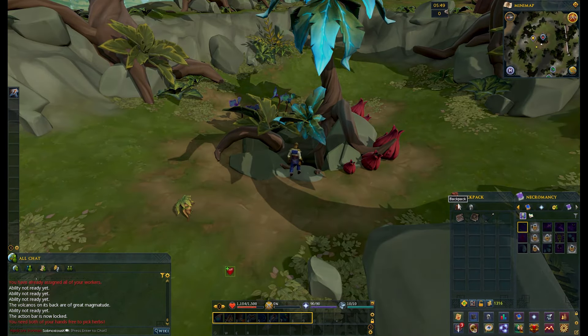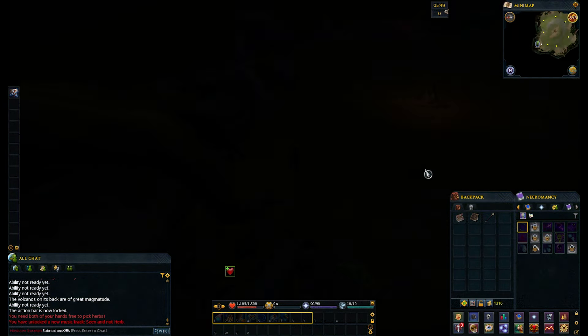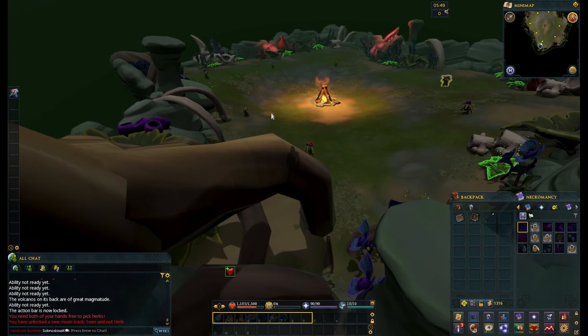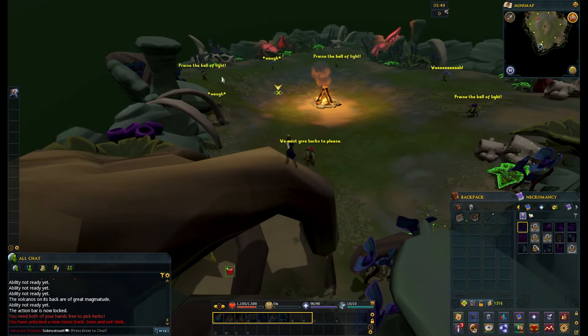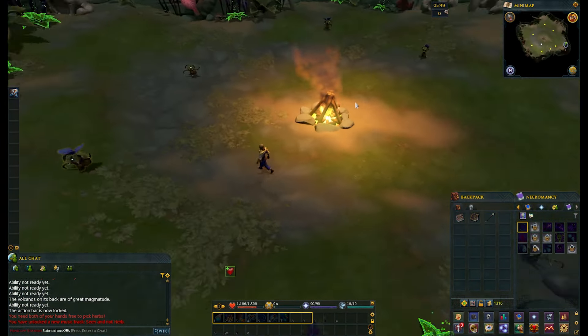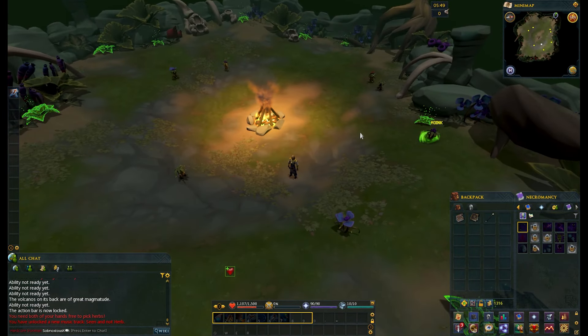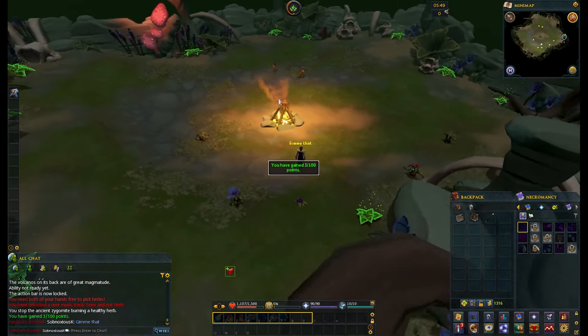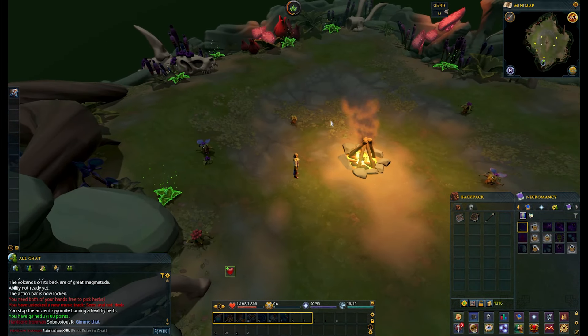What you do is you jump down this tree here and you'll see the members of Call of Duty — we have Price, Shepherd, Roach, Soap, Ghost, Snoop, Ellen. Basically, what they're going to do is they're going to pick the green herbs, and you want to stop them from burning them because the green herbs are healthy and this will give us Herblore experience.